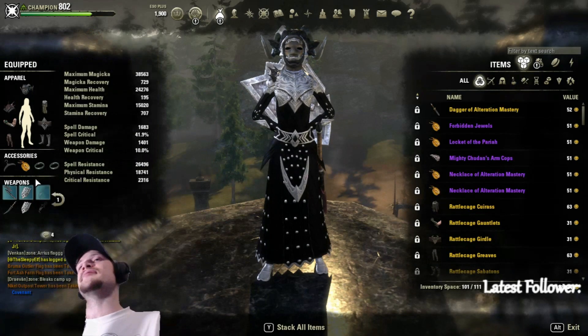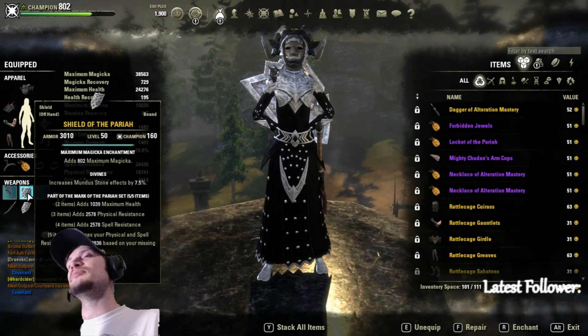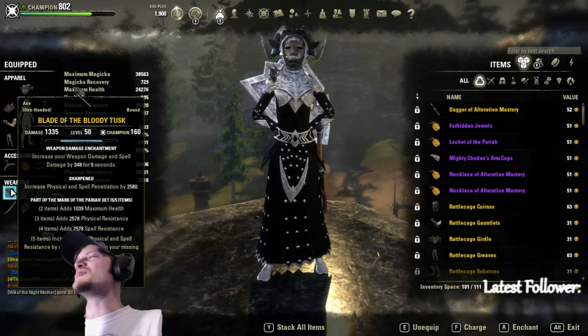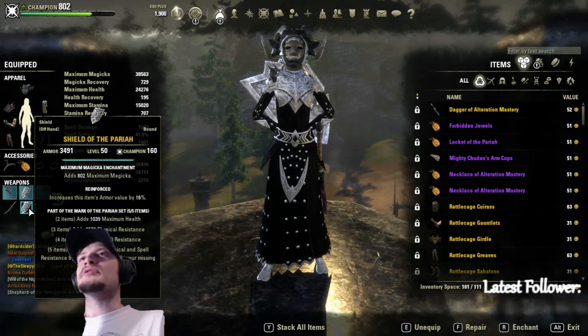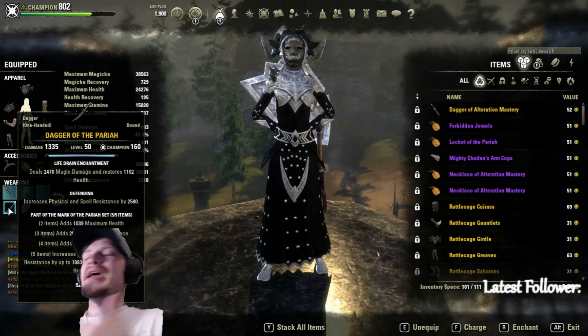On the sword and board front bar we have a Shield of the Pariah with Divines — I'll explain why Divines when we go over the Mundus stone. I'm running a sharpened axe — the Blade of the Bloody Tusk, which you can find on the market for around 500 gold. On the back bar we're running Defending and Reinforced, both with max magicka enchants. If you want a max health enchant on the back bar I don't blame you, but I like max magicka to increase my ultimate's damage.